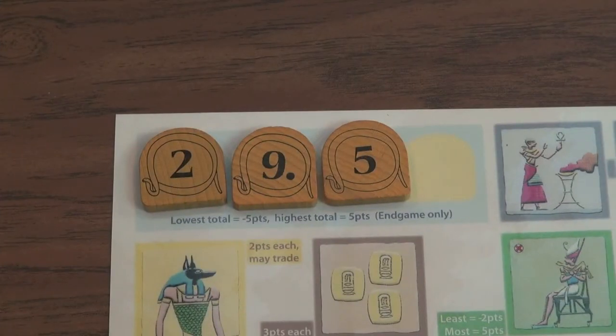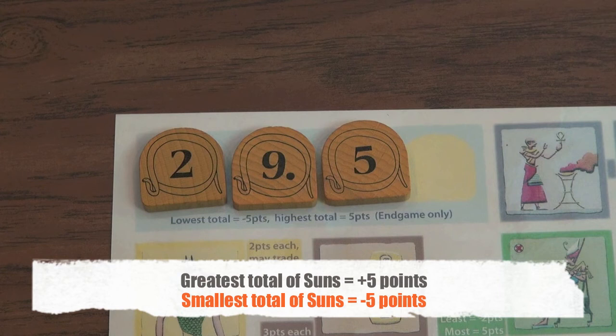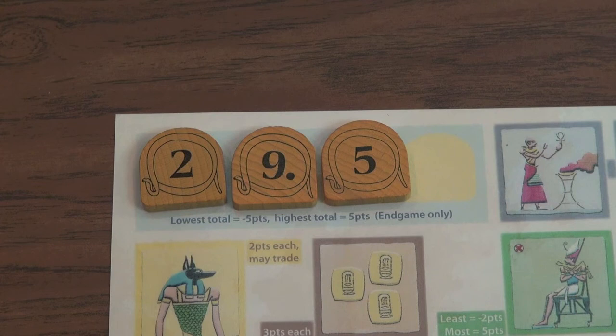At the very end of the game, after everyone has scored all tiles including monuments, all players flip up their sun tokens and score those as well. You add up the sum of all your sun token numbers — the person with the highest sum gets positive five points, while the person with the lowest sum gets negative five points. So in round three especially, pay careful attention to which sun tokens you acquire in auctions. That's the video explanation of Ra — for more classic title explanations, stay tuned on BoardGameGeekTV!